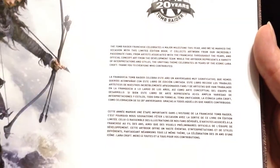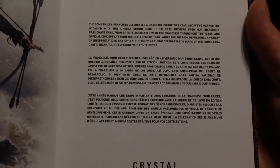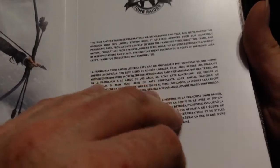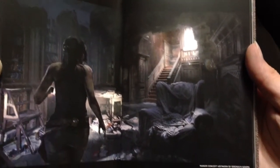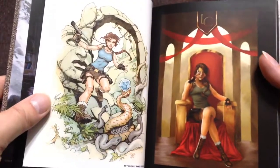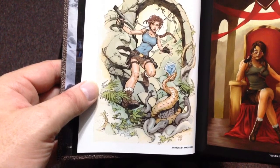Beautiful artwork. Let's see if that's focusing in right — you can see it. I'm going to turn the page because I'm holding it so you can pause it to read that. It's a little dark. I had to adjust the camera so you could see it. Yeah, this is beautiful artwork. I guess this is in Croft Manor — that's in this special edition of the game. I'm just going through one page at a time, folks. Here's a classic Lara Croft from the PlayStation 1 era.